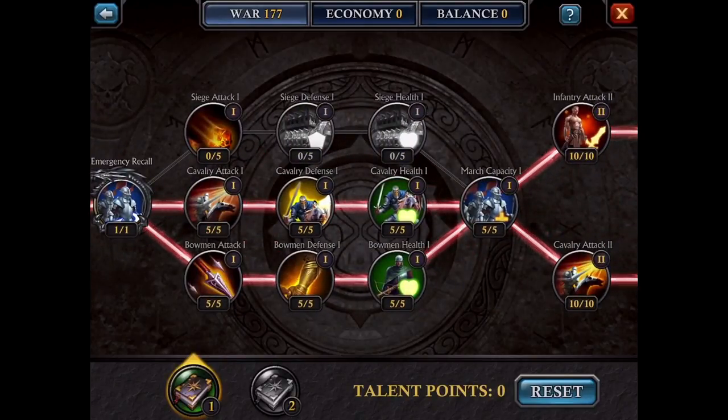There are three categories you can take next: siege attack, cavalry attack, or bowman attack. Because I am a spender, I completely maxed out my cavalry attack, defense and health, and bowman attack, defense and health, as you can see right here. But what you should actually do if you're prioritizing is probably siege attack — because siege, you need high siege attack to get rid of traps. You'd also do cavalry attack because cavalry is high damage dealing, and bowman for the same reason. The one I would recommend doing first is cavalry, because that's your second line of defense.